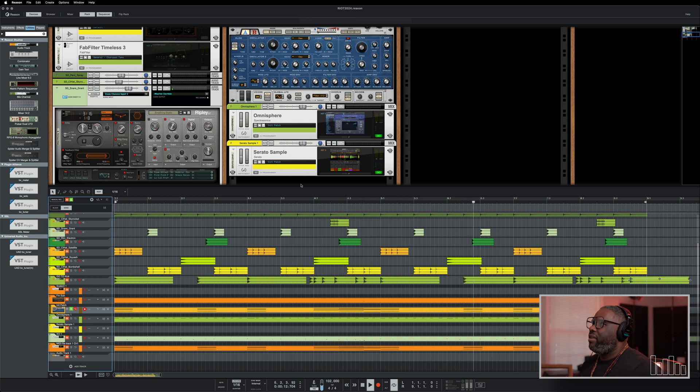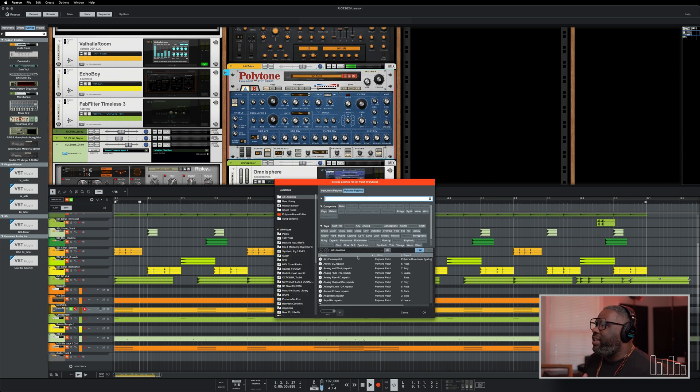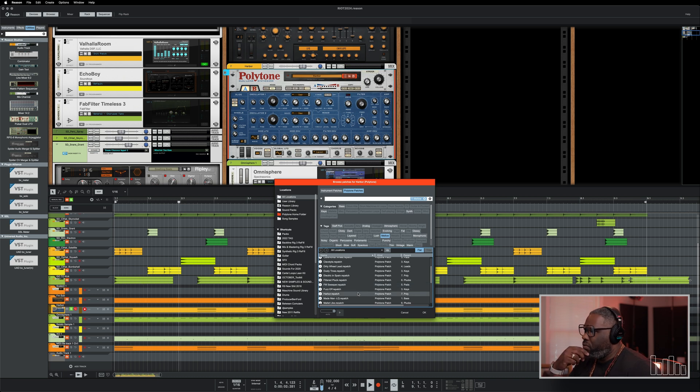So we hear those chords — this is regular old Polytone. We're going to try it out. I want to hear something wide. Let's try lush — see what they got in lush. That's luscious. A little bit too much going on. Let's switch it to mellow. Interesting. This is how you search it, it's really cool. Let's clear the filters.